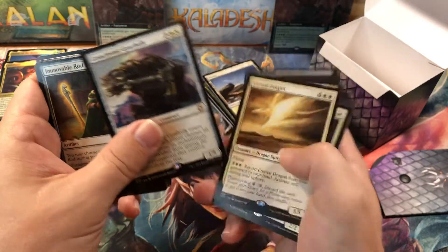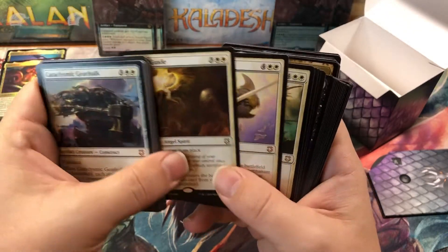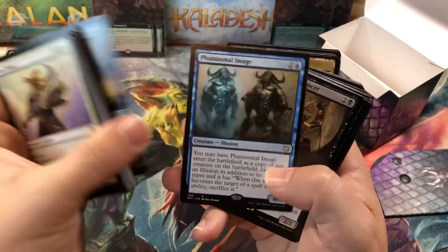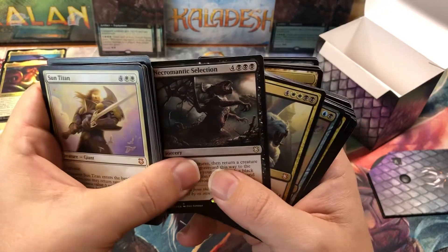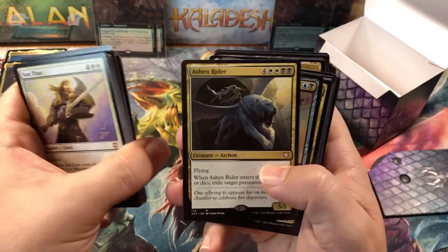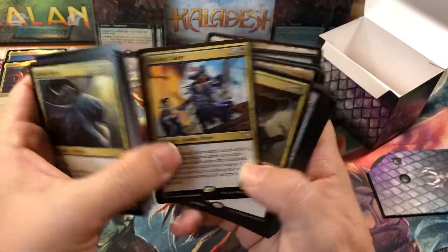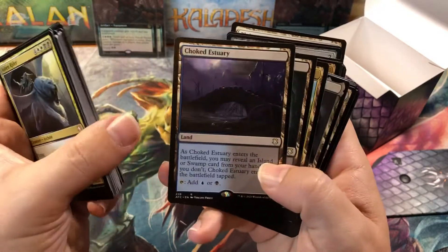Cataclysmic Gearhulk — a mythic from Kaladesh, cool. Eternal Dragon. Karmic Guide — another mythic. Sun Titan — nice. Sunblast Angel. Champion of Wits. Curator of Mysteries. Phantasmal Image. Doom Whisperer. Necromantic Selection — I can speak in the Englishes. Ashen Rider — another mythic. Baleful Strix — good card.